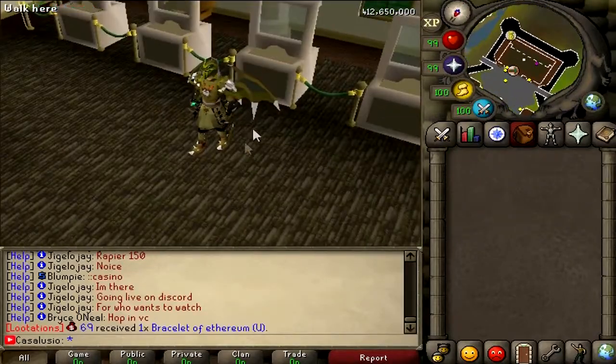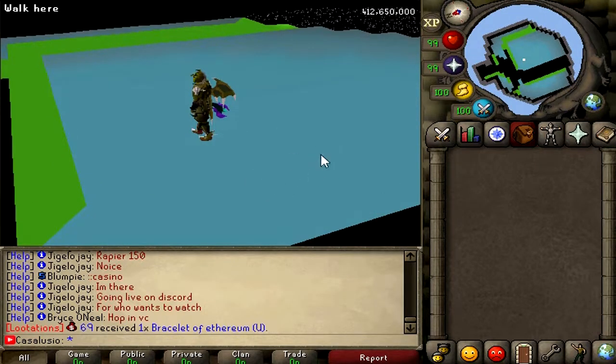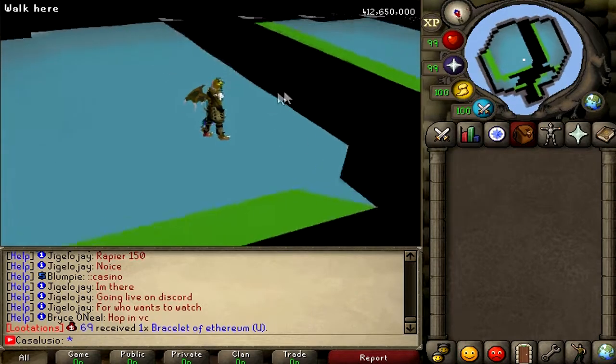Also, there is a bunch of custom zones. For example, there is the event zone. This is a unique place for events — server mods host events here, and prizes are event boxes. You can get some cool items from those event boxes. Currently it's empty, but events happen daily.